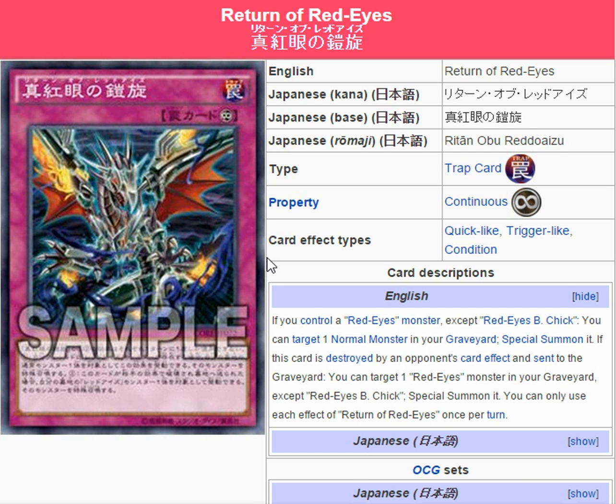Then we've got Return of Red Eyes — this card is kind of crazy because it's like Call of the Haunted but when it gets destroyed you get to special summon more. If you control a Red Eyes monster (except Red Eyes B-Chick — they're hating on Red Eyes B-Chick again), you can target one normal monster in your graveyard and special summon it. If this card is destroyed by an opponent's card effect and sent to the graveyard, you can target a Red Eyes monster in your graveyard (except Red Eyes B-Chick) and special summon it. You can only use each effect once per turn, so you activate it for the first special summon, let the turn pass to your opponent, and then ensure you get that second special summon. It's like Call of the Haunted that just keeps giving.